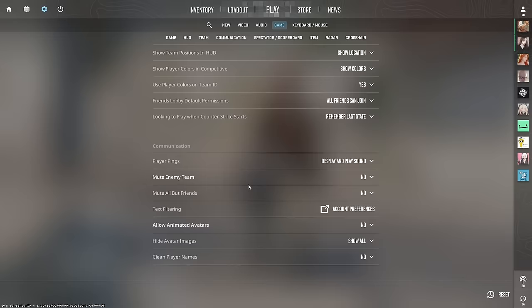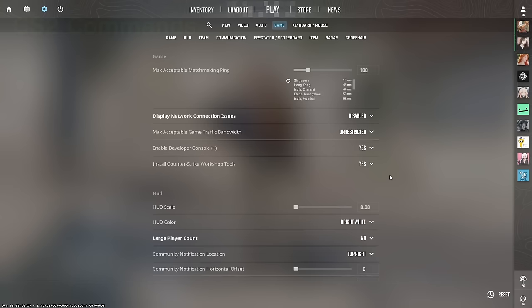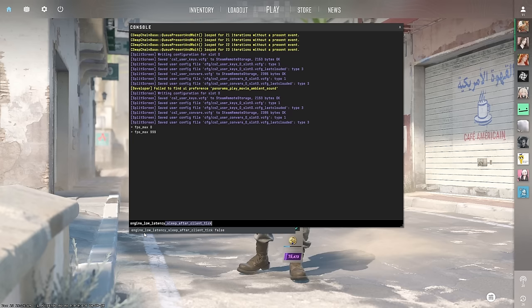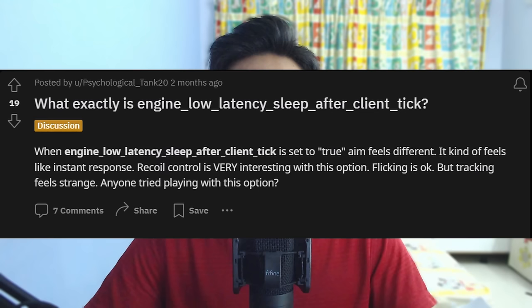Next under game settings, disable Allow Animated Avatars — this definitely helps as there are fewer things going on in your screen. Moving on to console commands, make sure you have developer console enabled. First command is fps_max — some say put 0 or 999, there is no difference, just pick either one. Another command is engine_low_latency_sleep_after_client_tick — some say it might fix micro-stutters if set to true, but if there's no issue leave it to false as you might feel your aim is worse. No difference in FPS for me.